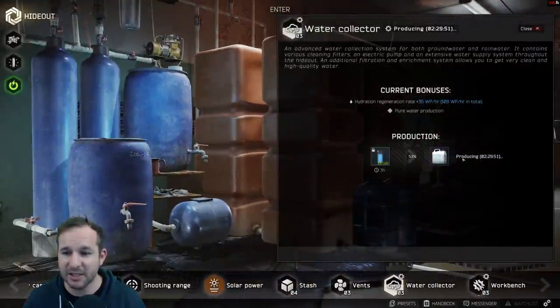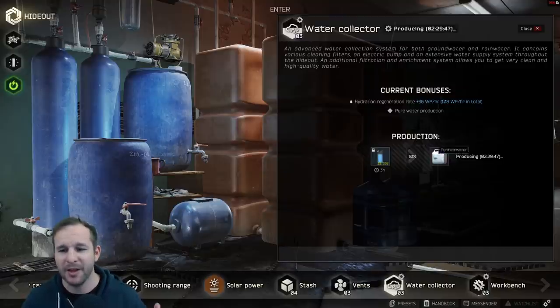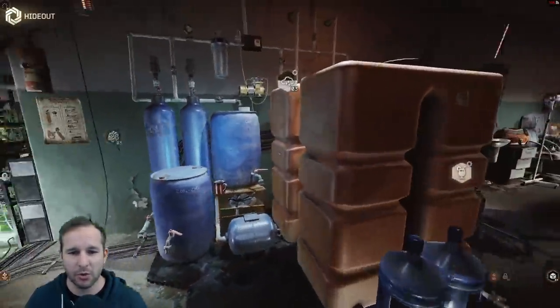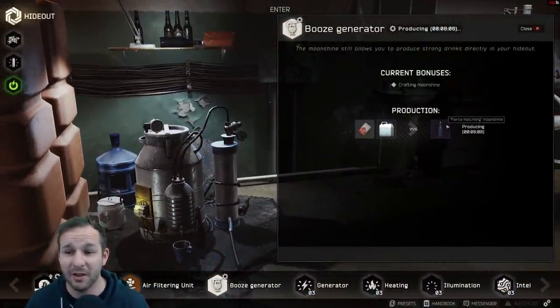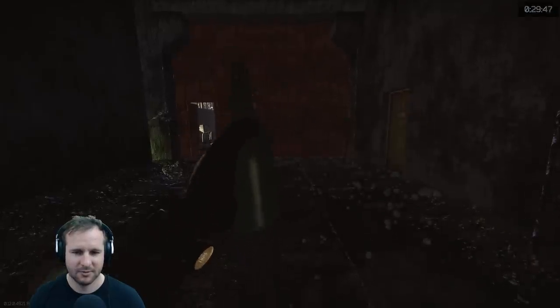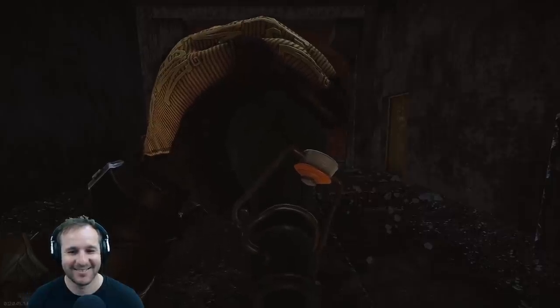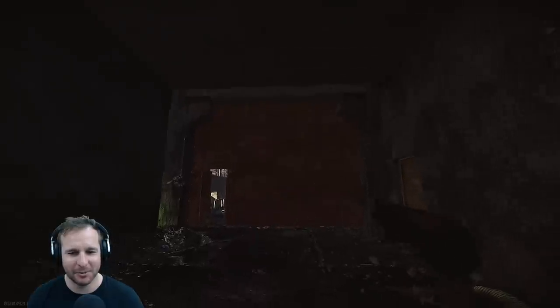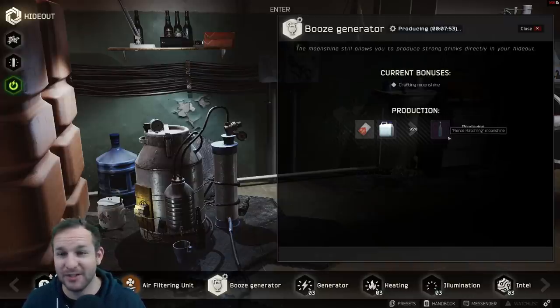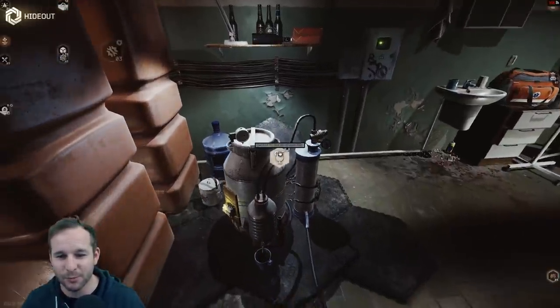For the water collector, this makes purified water called Super Water. It gives you plus one to all stats and takes around 6 hours to make one. It requires water filters. You want to make it so you can use it in the booze generator. Currently there's only one thing you can make from the booze generator: Fierce Hatchling Moonshine. It's very similar to the vodka and has some nice perks. Hopefully more stuff gets added — I'd like this to just be the tip of the iceberg.